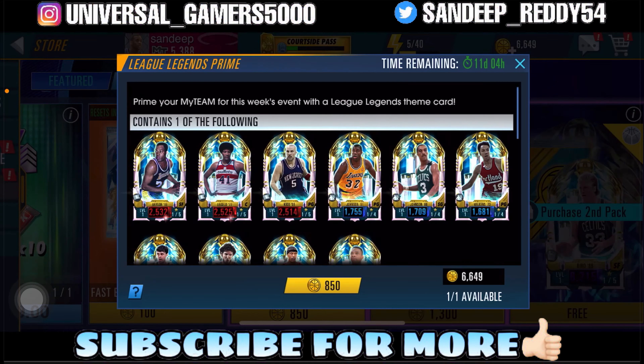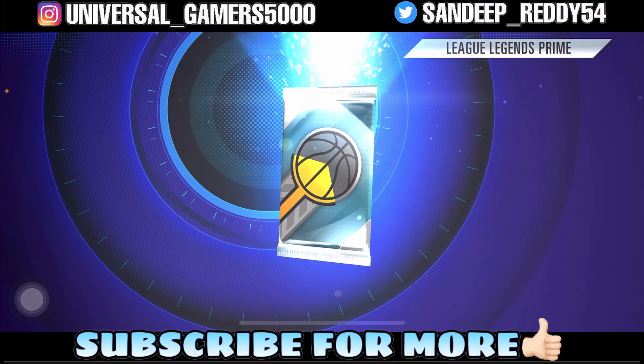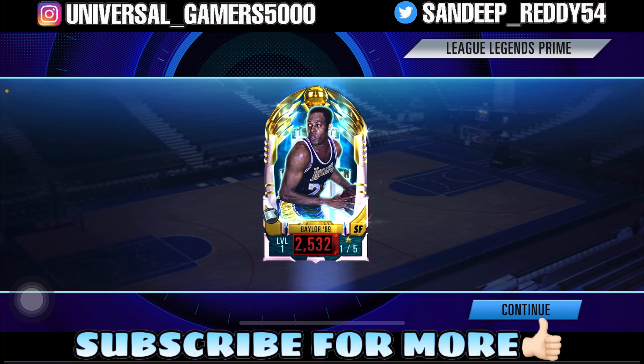So the first pack of the season. We have a chance to get Elgin Baylor. And we get — oh bro, we got the top Elgin Baylor card! That's a good one.